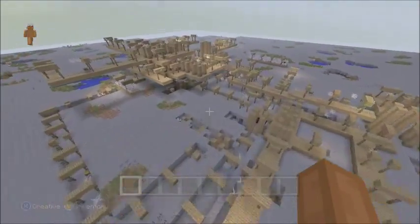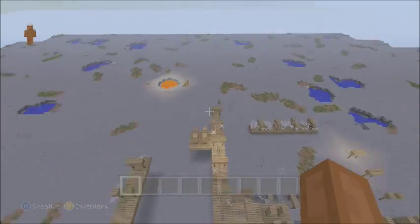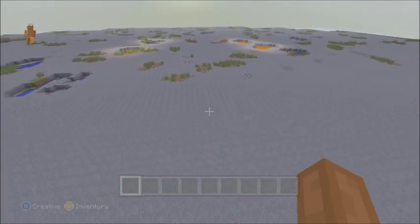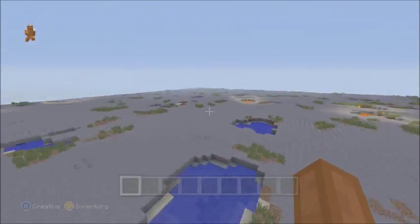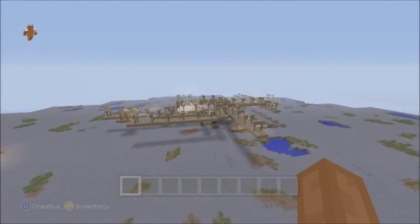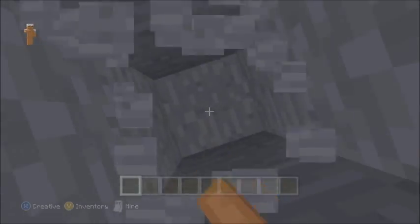Oh my gosh, this place looks crazy! You could totally start a survival world on this alone. This is weird looking. Okay. Well, this is the flatland I created — it basically is just everything on with a few weird layers. If we go down, it gets to stained glass.